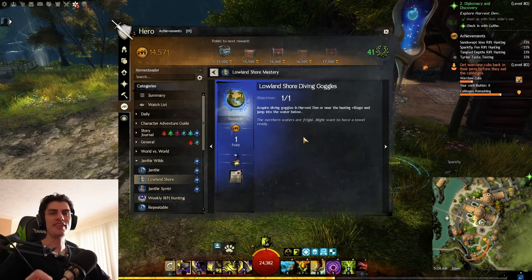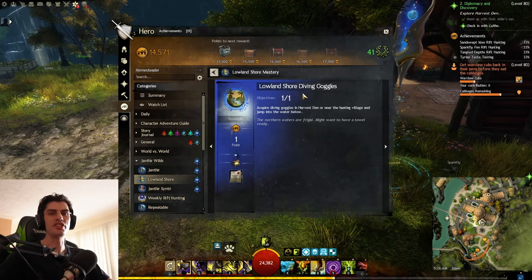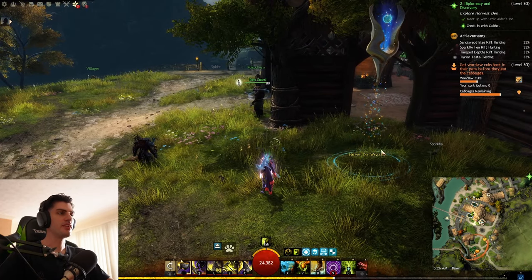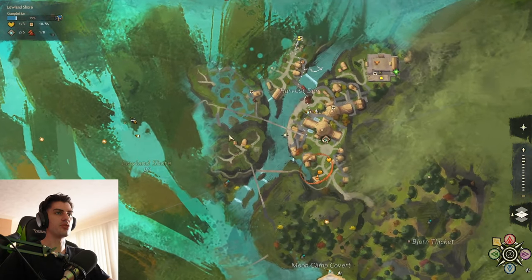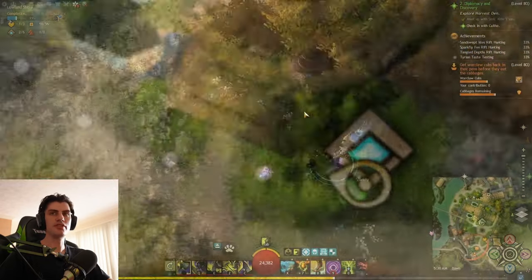Hey there, hope you're having a great day. Today we are taking a look at how to complete the Lowland Shore diving goggles achievement in Janthir Wilds. You can do this next to the Harvest Den waypoint — you can start there in the Harvest Den in the Lowland Shore map. What we want to do is come down this way; across here is the easiest, and just glide down to the diving goggles.